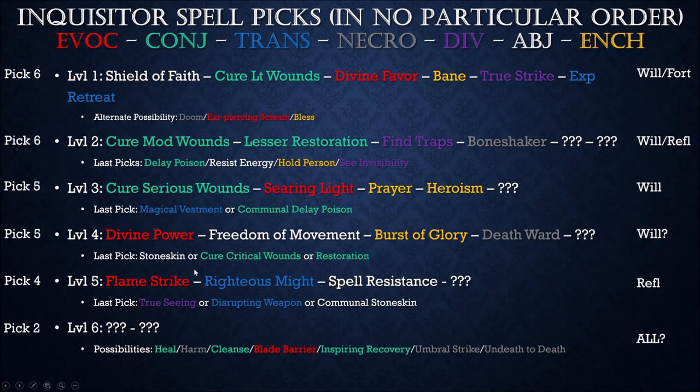We have important spell picks to decide on. Inquisitor spells are not like Wizard spells where we can just scribe everything into our book at level 1. These ones we have limited picks. At level 20 in this build you can pick 6 level 1 spells, 6 level 2, 5 level 3, 5 level 4, 4 level 5, and at level 20 you finally get 2 level 6 spells — obviously much, much later.